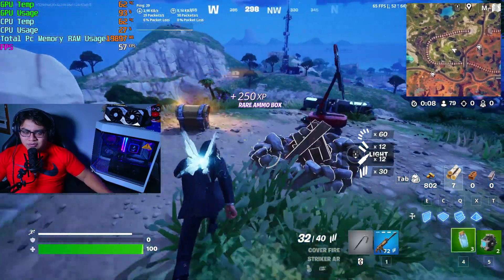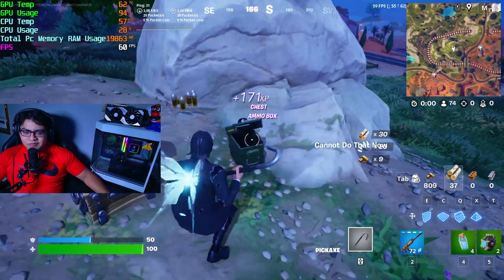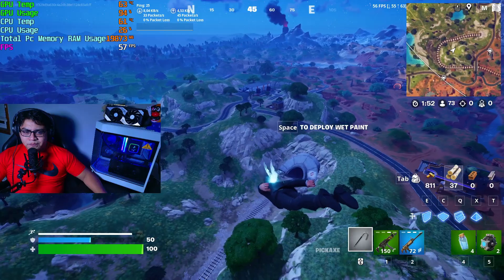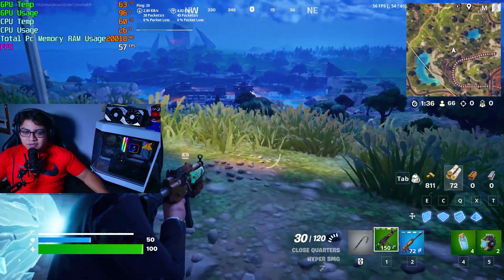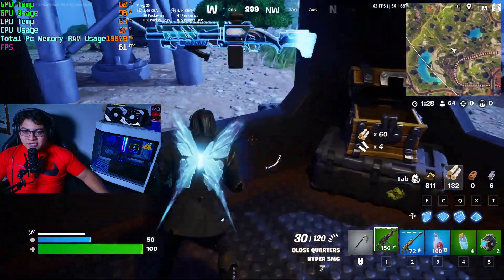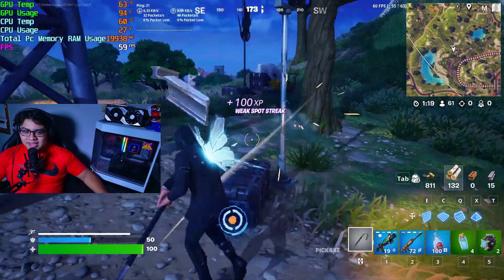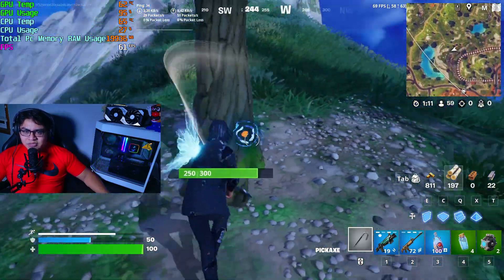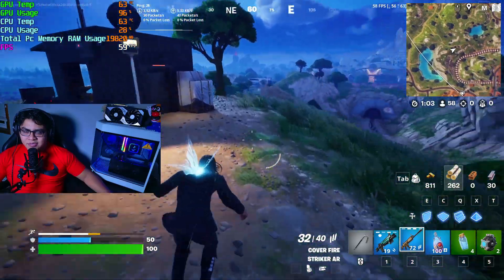I wasn't expecting crazy performance from a 4070 — maybe something you'd get from a 4080 or 4090 — but it's still pulling off pretty good results. Since it's not fully night, you can still see the shadows of the trees and the grass moving. There's a lot going on. I'm pretty sure it could not handle 1440p at ray tracing with everything on epic — the 4070 just isn't there. But it's still pretty good and pretty stable. Temperatures are also low: GPU at 62°C and CPU at 61°C.